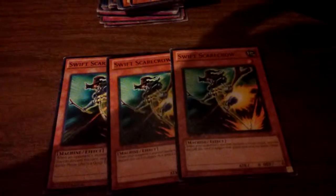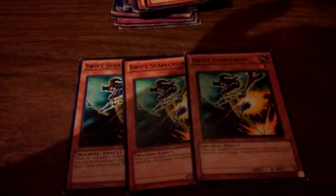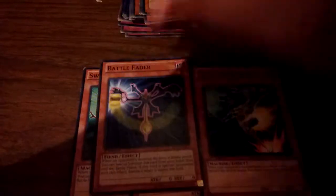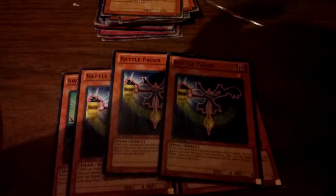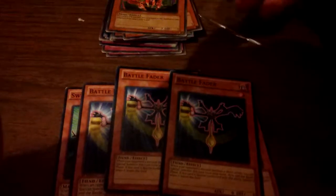Of course we got three Swift Scarecrow. Staple card — it has zero attack, zero defense, but you can pitch it to the graveyard to stop your opponent's attacks. Three Battle Fader as well — it's a combat trick, it just stops your opponent's battle phase and you get a monster during your turn in defense mode. You'll understand why these zero-attackers are in here, not just for stopping your opponent.